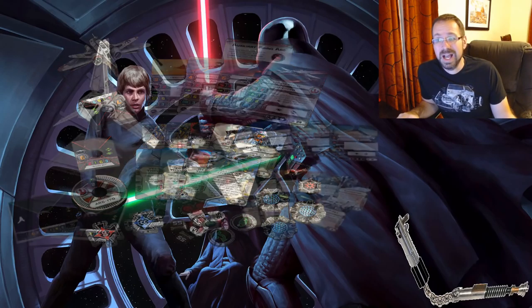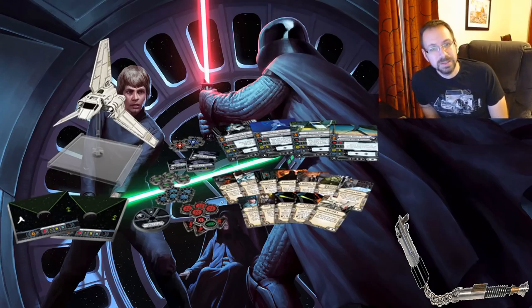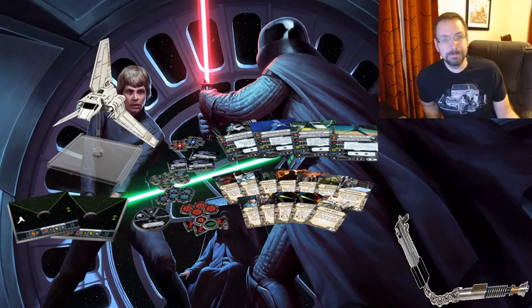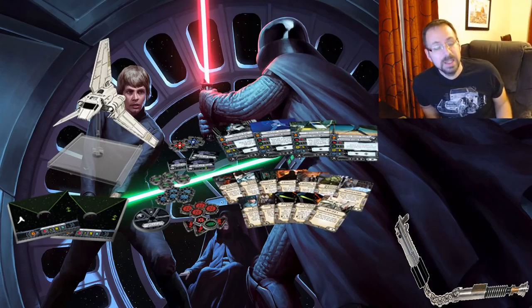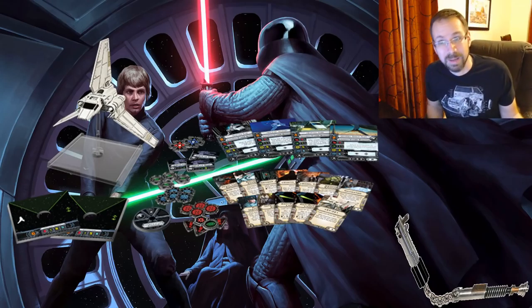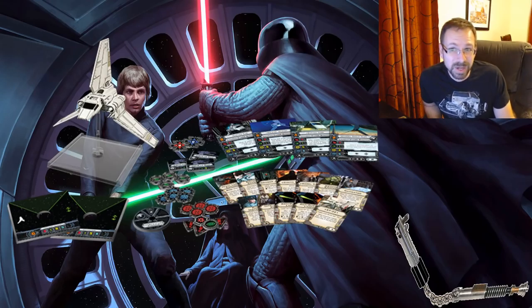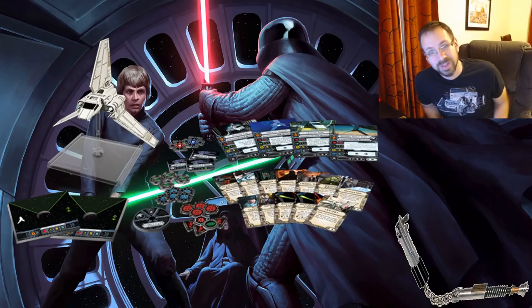Next up at number nine is the Lambda. The Lambda is a little lower on my list, but it's still on here. The Lambda was the first ship to have moving parts, so that counts for a lot. The problem is the design was a little imperfect on those wings — you couldn't get them to go down all the way, and a lot of people broke their Lambdas trying. It was their first time doing it, but they've gotten better, so I think they could definitely improve this.